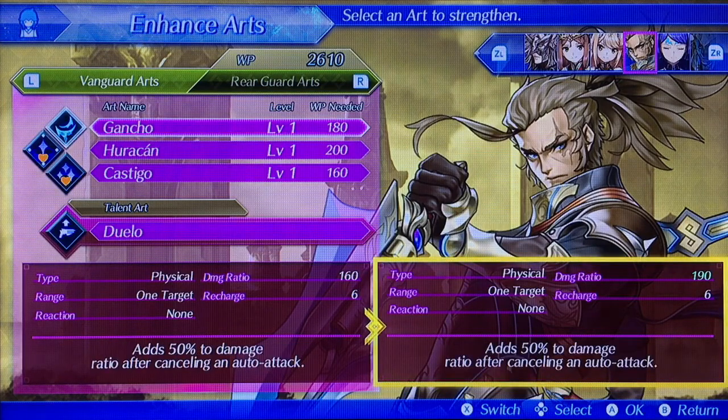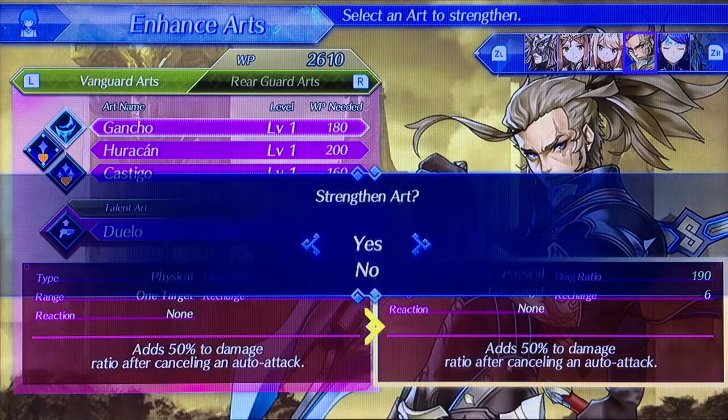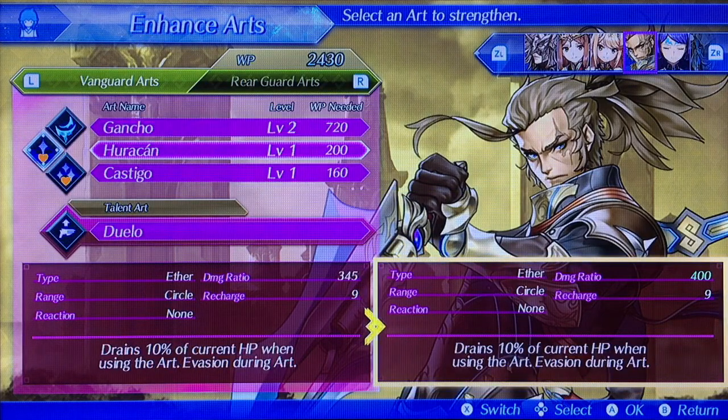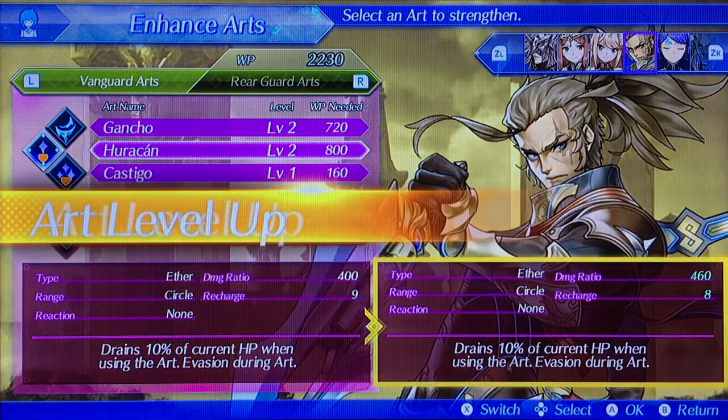What else can we give to Menop? It says 50% damage ratio after canceling an auto attack — the damage ratio we get is 109, so you can go into choice 6. Let's go level up the gun show. We need T5 and 610 WP, so we can show it now. The Horatian — it says during 10% of the current HP when using art, invading during art. We'll go and show it.